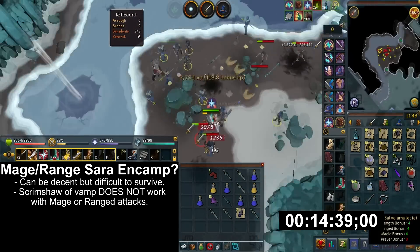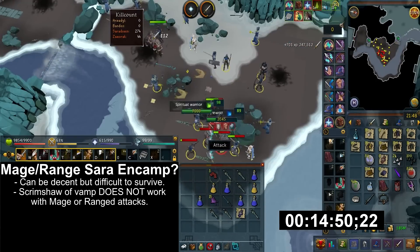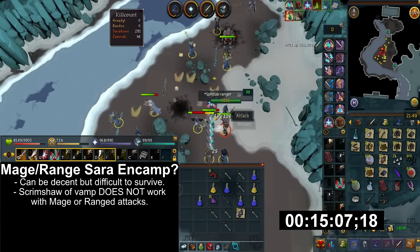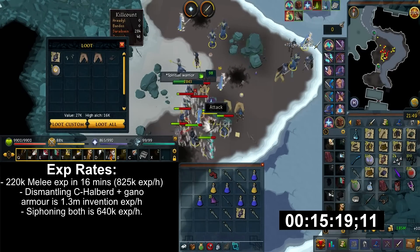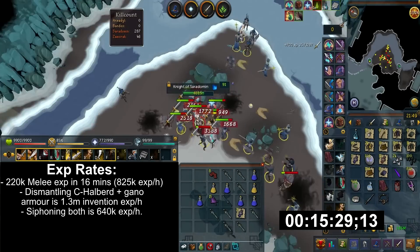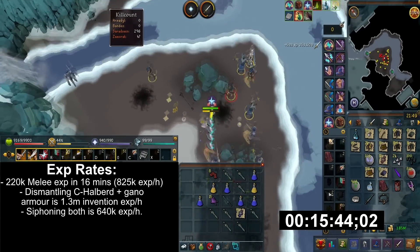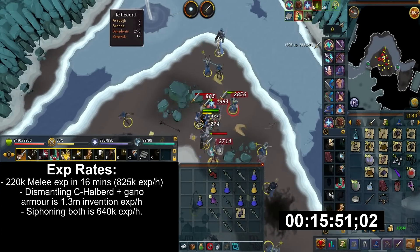Can this method be done effectively with other combat styles? I have seen people use magic here, but other combat styles are not really effective. There's still decent XP, but it's much harder to survive the entire encampment attacking you at once without the Scrimshaw of Vampyrism. If you find it easy to survive with mage or range, then go ahead and use this method. I was able to get 220k melee XP in 16 minutes, which equates to 825k melee XP per hour. If you're dismantling crystal halberd and ganodermic armor, you would get 46.5k weapon XP and 62k XP on both armor pieces combined, totaling 1.3 mil Invention XP per hour. If you're siphoning the same equipment, you can expect around 640k. Just refer to my Invention guide if you need the formula.